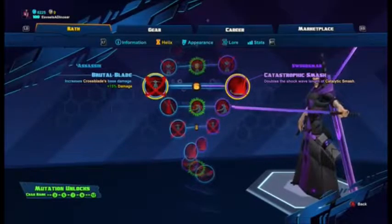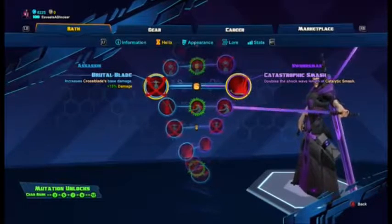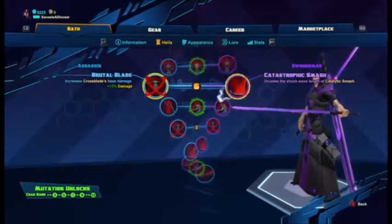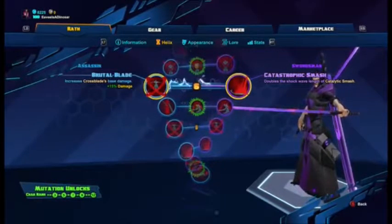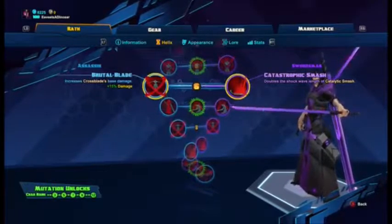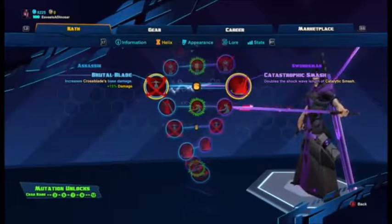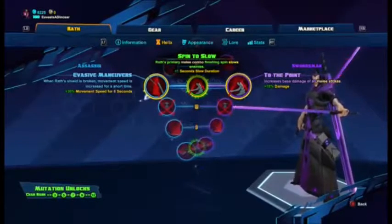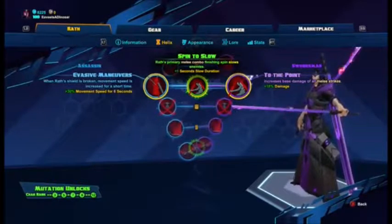Level six: Brutal Blade increases Cross Blade's base damage, or Catastrophic Smash doubles the shock wavelength of Catalytic Smash. You can go either or — if you hit with Cross Blade a lot, go with the damage; if you're stunning everybody, go with Catastrophic Smash.